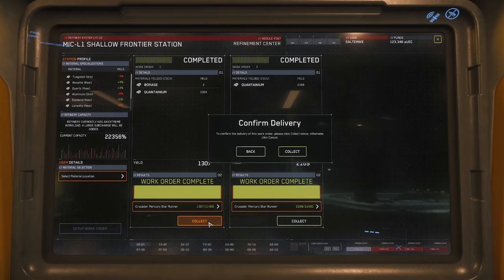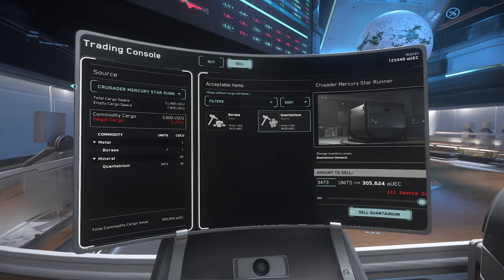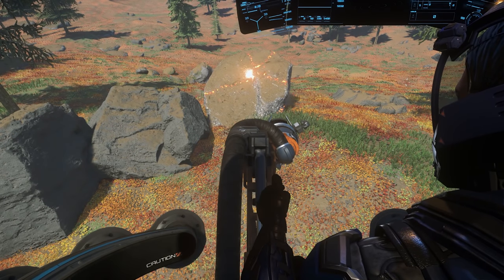To sell refined ore, choose a cargo ship that can carry what has been refined and bring it to the Trade and Development Division on ArcCorp or Microtech, or the Central Business District on Hurston. It is a long process but a rewarding one.